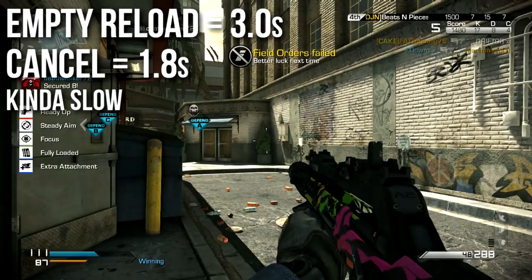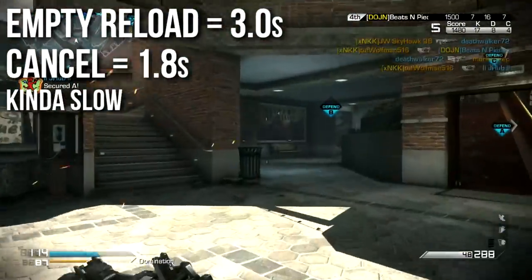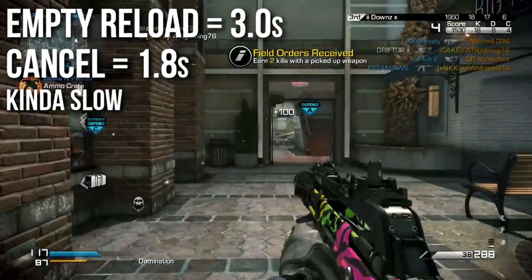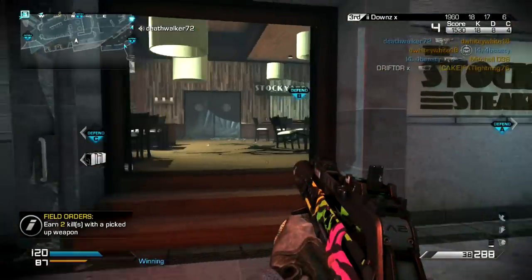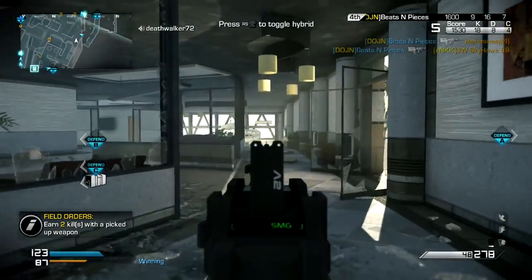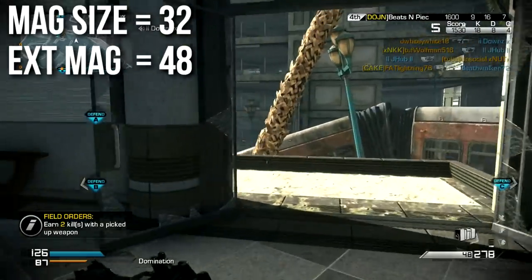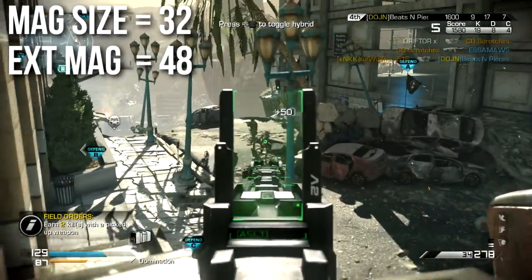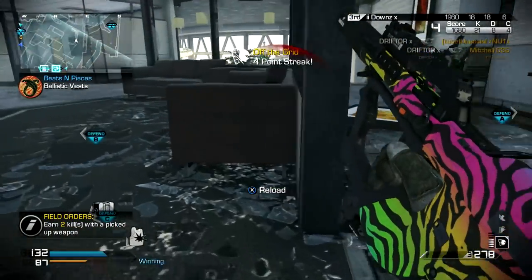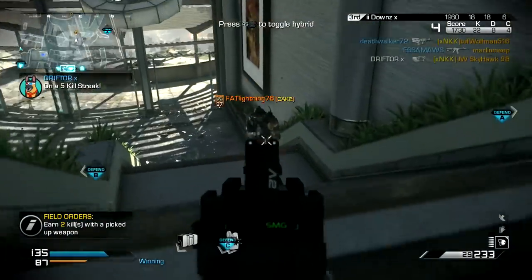The reload time is unfortunately kind of slow. An empty reload is 3 seconds, which is very slow — more like a marksman rifle — and the cancel time is 1.8 seconds, also very slow. That's why I run Sleight of Hand or have it in Specialist perks. However, it does have quite a few bullets: standard magazine size is 32, which is high for an assault rifle but low for a submachine gun. Extended mags goes all the way up to 48, one of my favorite attachments on this weapon.